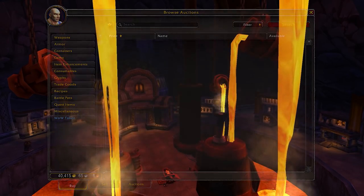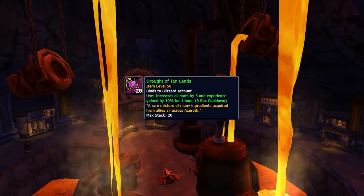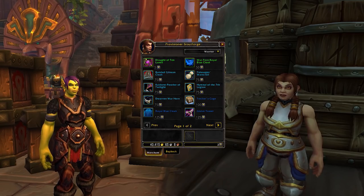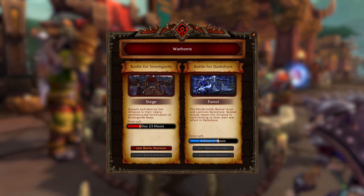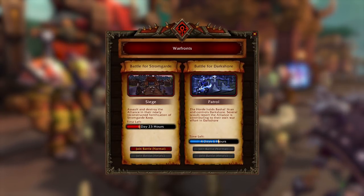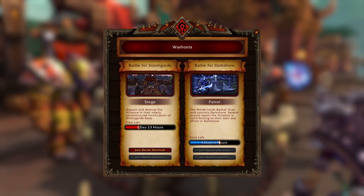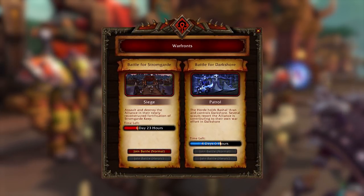Now for consumables — the only important one is the Draught of Ten Lands, which is a bonus stat and XP potion that lasts for an hour. It's available for 5 BFA service medals, also known as Warfront or Assault Currency. If you have none, the best way to get a lot of them is to do one heroic Dark Shore if available and complete both quests at the same time for 65 medals. The vendor is located near the Warfront queuing table.